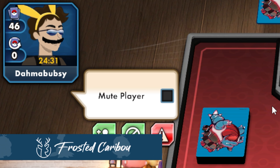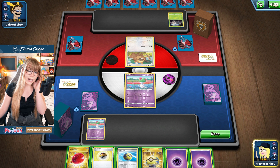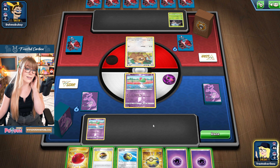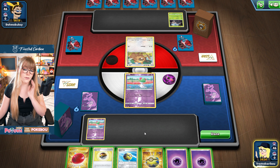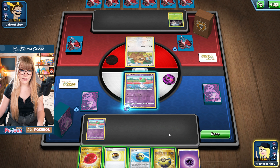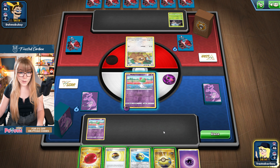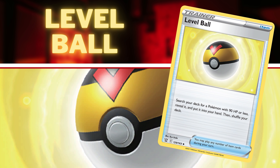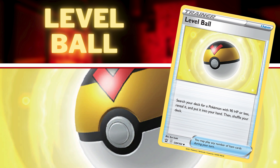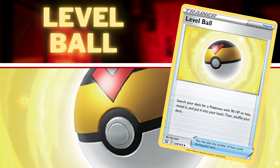This person's already spamming us, I don't know why. So this is a great, great, great start. I actually don't even really need to use these Quick Balls at all, because we already have two Ralts out, which is more than enough, and we have Level Ball out for next turn. "Search your deck for a Pokemon with 90 HP or less, reveal it, and put it into your hand." This is the perfect card for Revolution decks that have baby Bubbas.